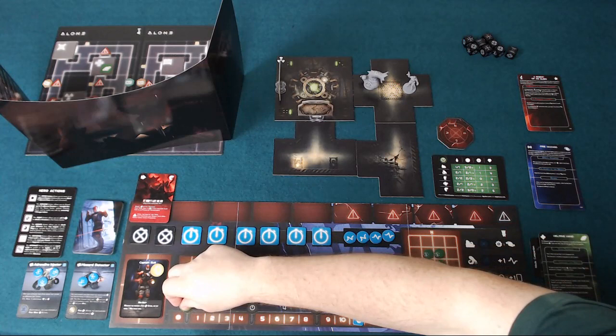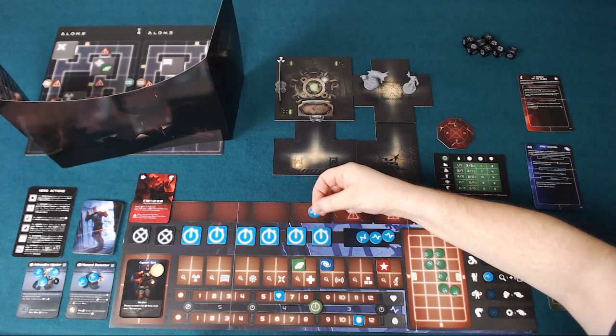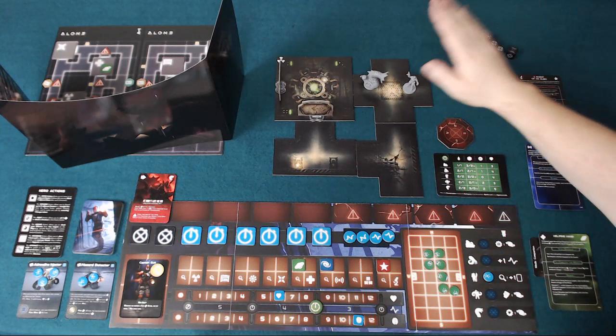The game is played over rounds. There's no maximum number of rounds, but once you get through three of them it becomes more difficult for the hero because all the creatures go into nightmare mode. On each round, the hero will take at least eight actions, with the capability to spend adrenaline to take more actions on a turn, or to use it to heal.